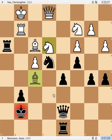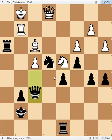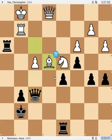Pawn takes, bishop takes, knight takes, queen takes — a lot of exchanges. Because black is already an exchange up, exchanging pieces is going to help black. The idea that Christopher had was that after knight d4, there is some activity for white's pieces. But queen f6 takes, takes.